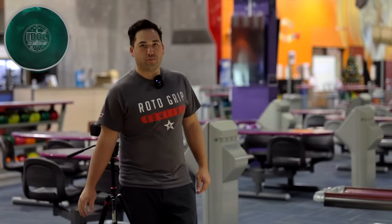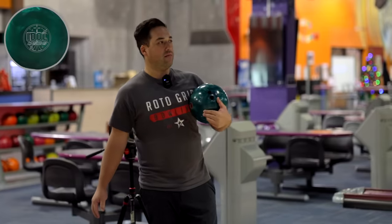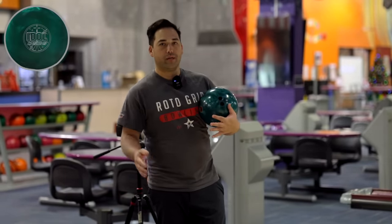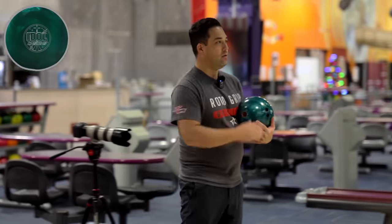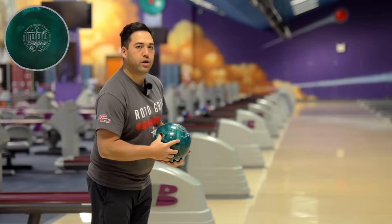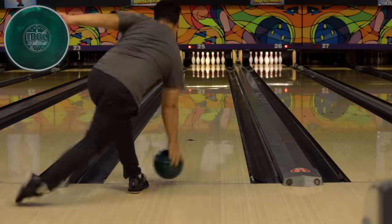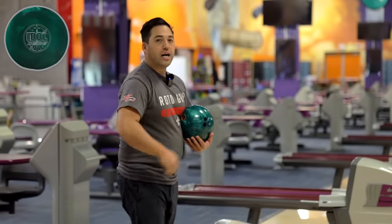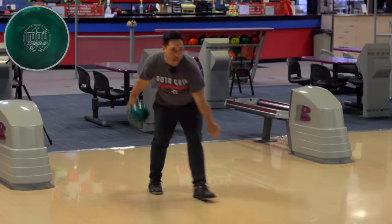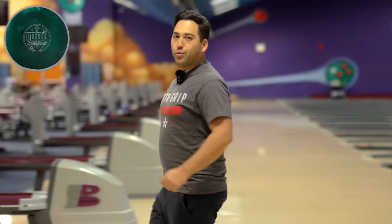Just like that — roll a two, baby. Like a fresh house condition here, so these symmetrical pearls probably won't look that good on this condition. But later in the day when it's been bowled on a bunch, these are when these balls really come into play. I feel like I have a really good rounded bag right now where I can fit any condition. I can play any part of the lane with Storm Rotogrip stuff, and these symmetrical pearls are one of the best later in the day when the lanes dry up a bit. One more with the Cosmos here — I missed slightly to the right on the last shot, so we're gonna move right, get it to the same spot. That's better. Really nice ball.